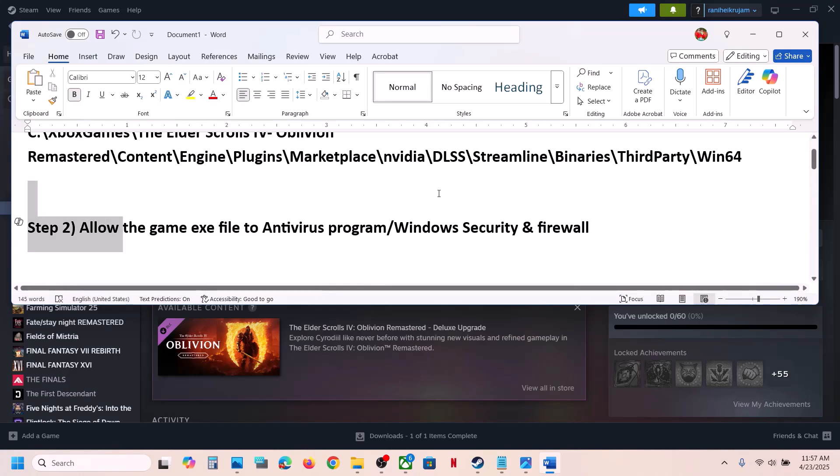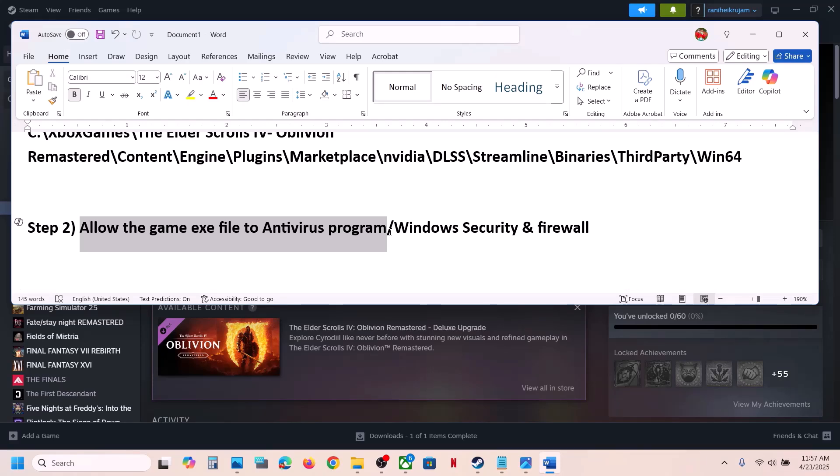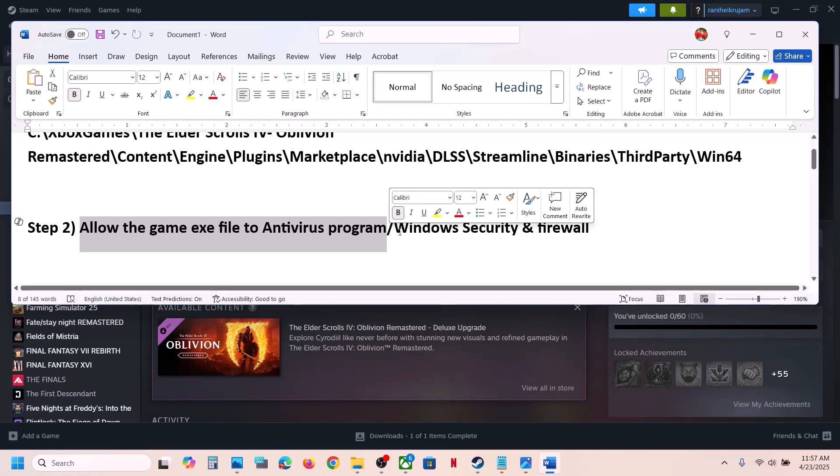The next step is to allow the game exe file in your antivirus program. If you have any third-party antivirus like Avast, Norton, Bitdefender, or McAfee, allow the game exe file in your antivirus program.